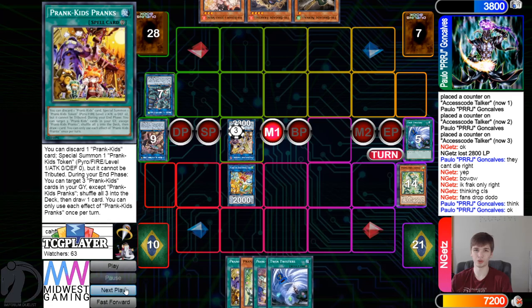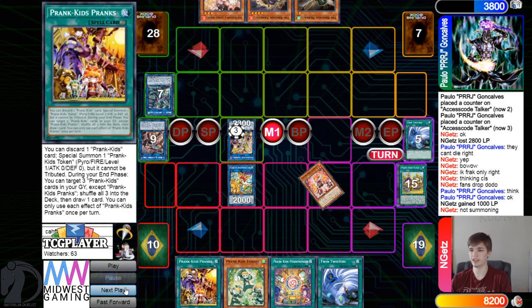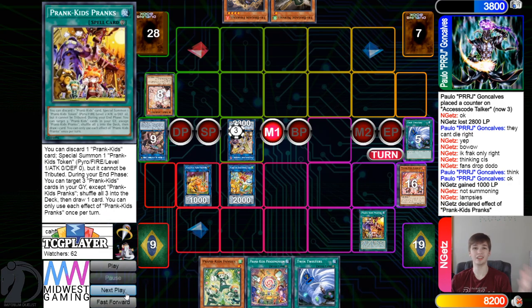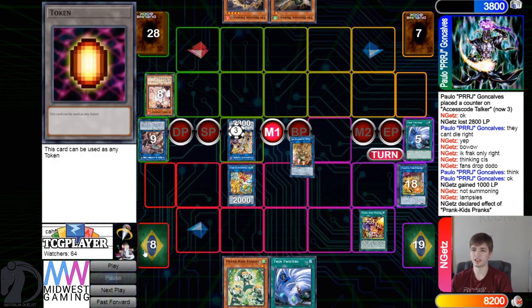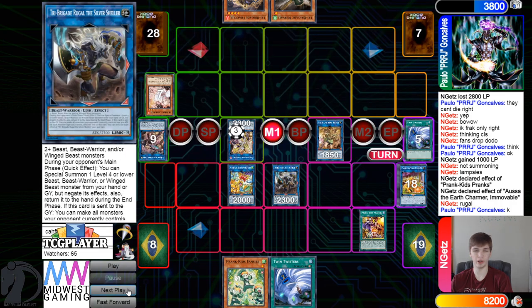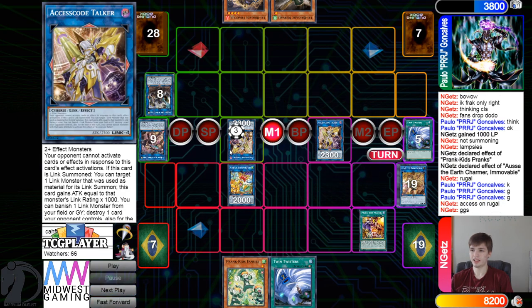They grab Pranks, getting a thousand, dump — not summoning off Wind. Go for Meow Fire effect — chain Ash Blossom to stop that — then activate Pranks. Pranks effect: discard, summon out Token. They use that to summon out Silver — properly summoned using Bear Bloom and Karaz at the beginning. Then go for Access Code, and yeah — Access Code backs Access Code.